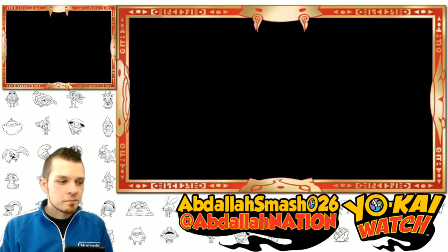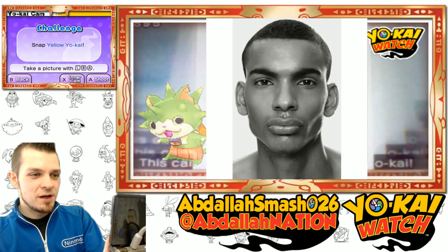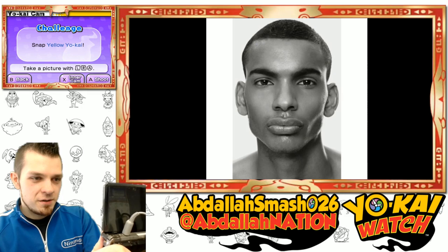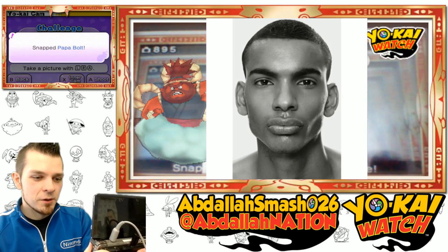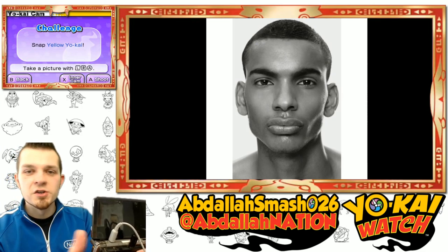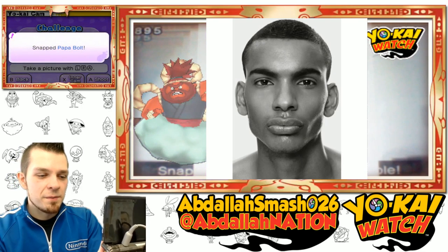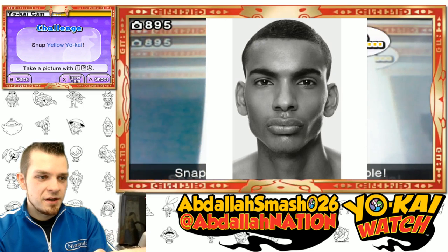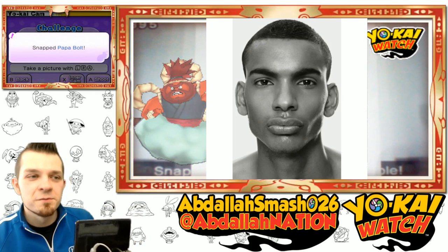Yokai Cam — we're gonna call our friend, summoning Yellow Coin Man. Frame it, frame it, frame it. Come on, Thornian — same thing again. Using my 3DS... Papa Bolt, don't need him. By snapping all these different yokai, you'll actually get some more rewards. I'm gonna zoom in a little bit further — Papa Bolt again. Come on, we need it. Papa Bolt, leave me alone.